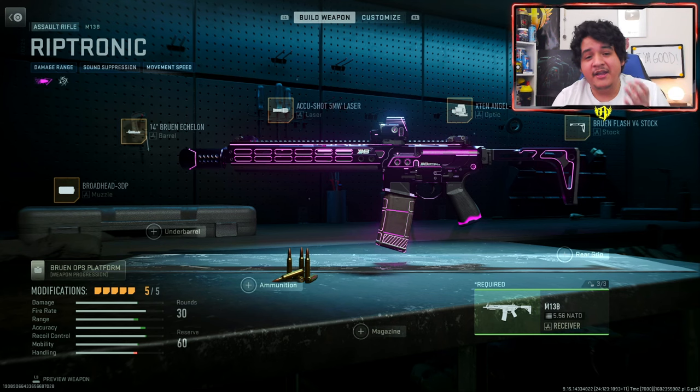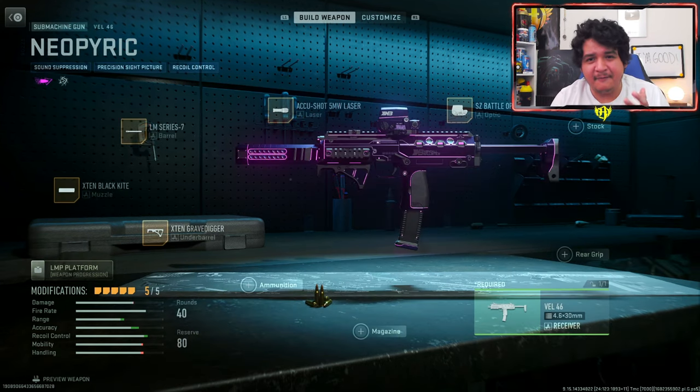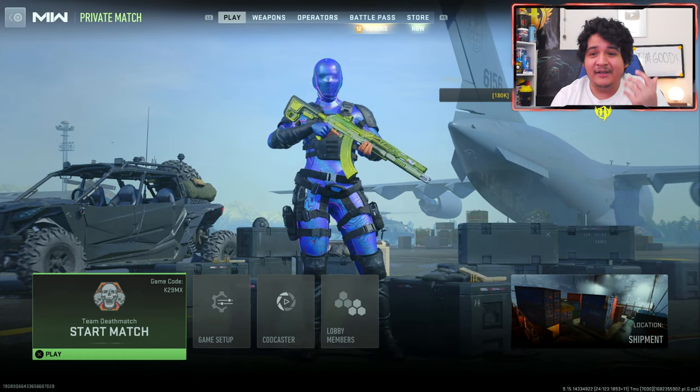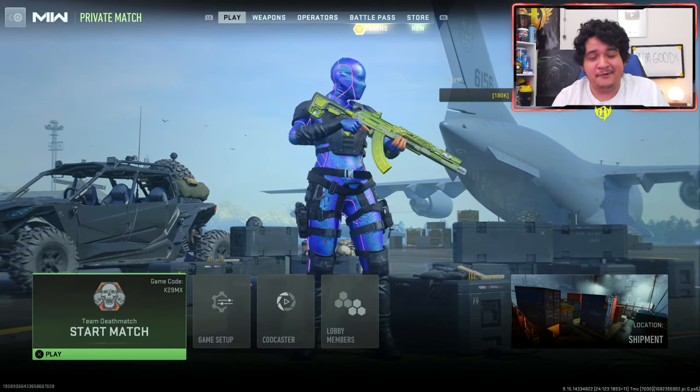Now we'll see how the guns look with meta attachments. Here's the base blueprint for the Riptronic M13B and here's the meta M13B — you lose a lot of the look of the gun, so you're going to have to put on a color camo of your own and just live with the tracers. The blueprint design kind of doesn't matter at that point, which sucks. Here's the base Vel 46 blueprint and here's the meta Vel 46 — you don't lose as much on the Vel 46 as on the M13B, so you can inspect it in game and it'll still look kind of clean.